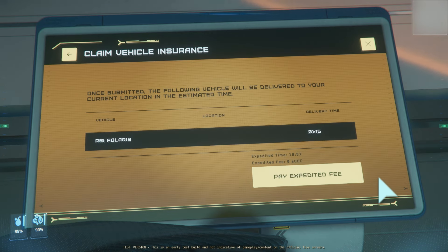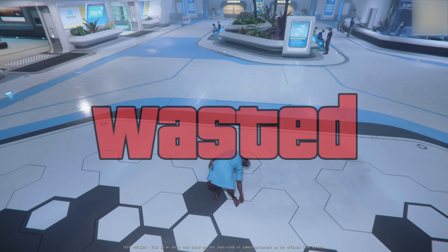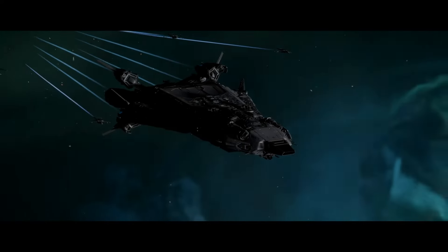We're not out of the rough waters yet. How long does it take to claim the Polaris? One hour and 15 minutes. And how much is it to expedite the Polaris? Almost 50,000 AUEC. Well, it's a good thing you're already at the hospital.